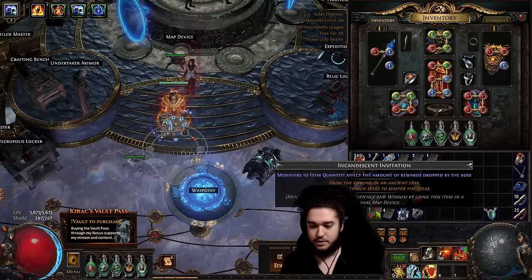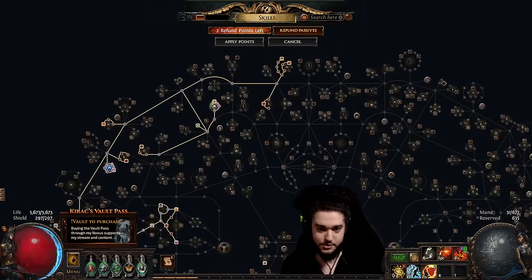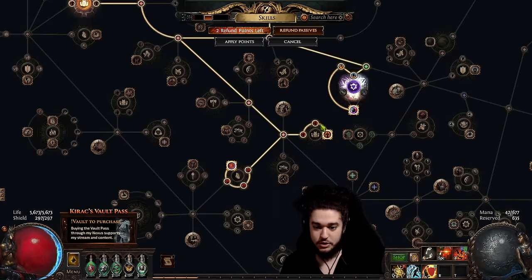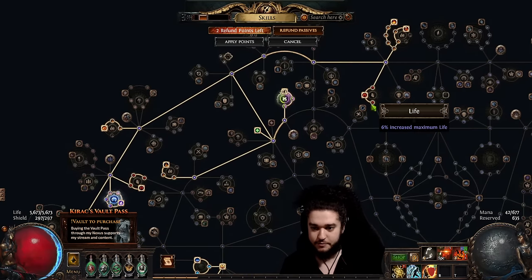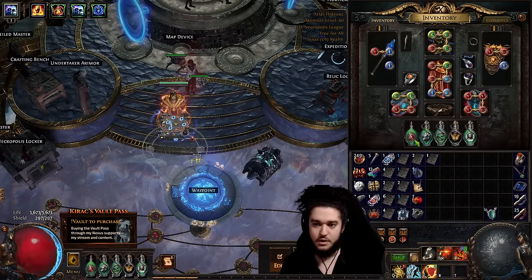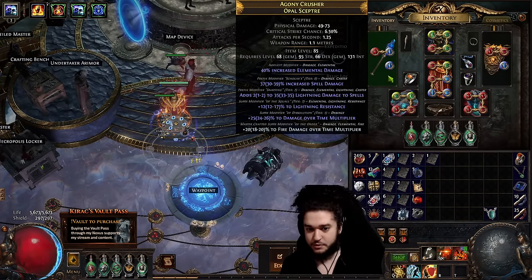The skill tree is pretty bare bones. I want to drop the bottom side in favor of a cluster jewel, but I don't have one right now. The only thing I'm missing is Spiritual Aid, but that's because I took more life nodes instead — I don't want to die in the content I'm running. As for the weapon, I just found a DoT multi weapon and crafted fire multi on it; the spell damage only works for Fire Trap.